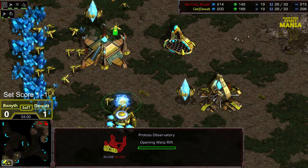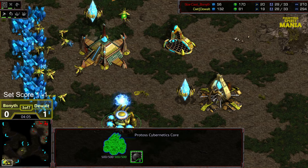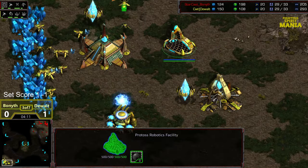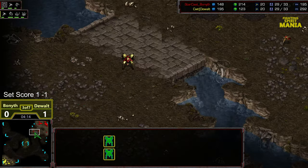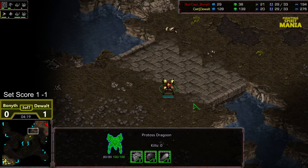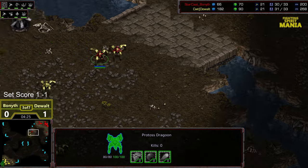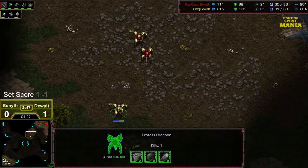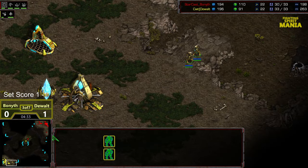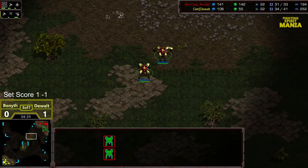Now Bonneth is gonna have to move something out on the field to confirm whether it was a fast expansion or not. Part of it is dependent on whether you're planning on fast expanding yourself. One gate robo, skipping range rather than expand bay. Also range upgrading for Bonneth — I'm a little surprised. We do have the robotic support bay behind it, however. And Dewalt is moving forward potentially to confirm whether there's a natural expansion or not.